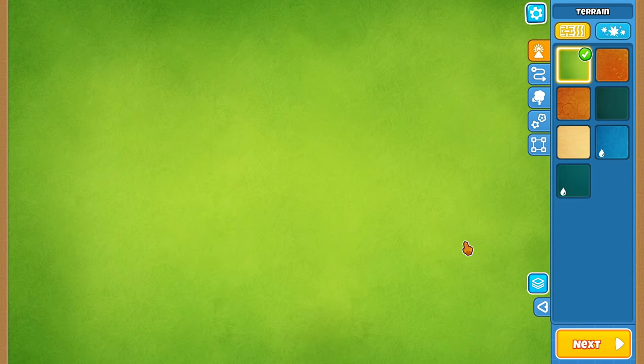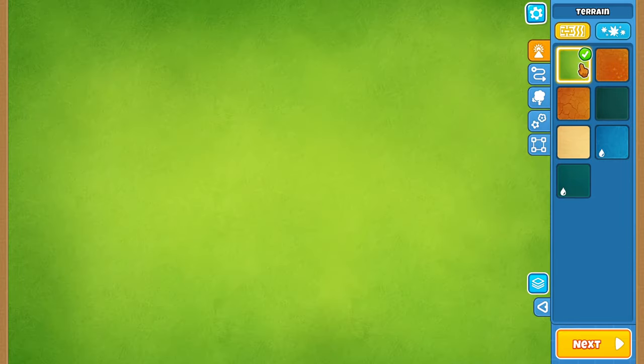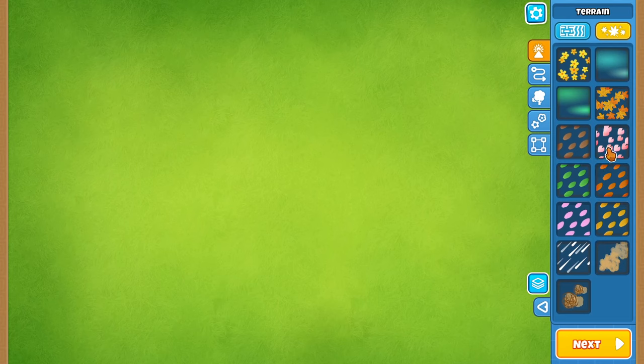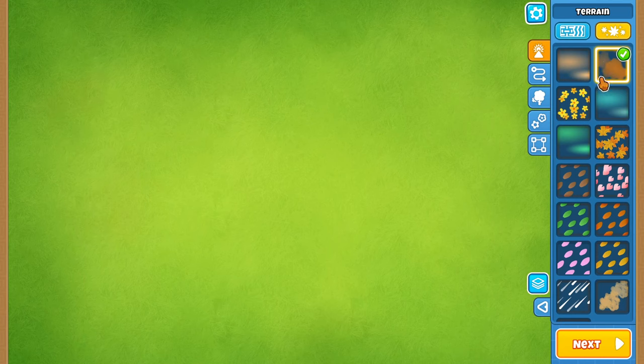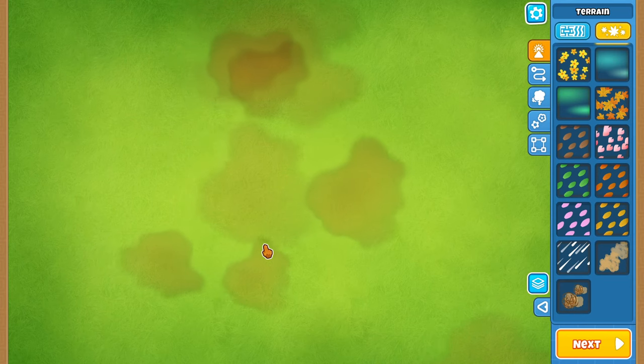The first thing we have is a bunch of terrain selections to choose from. After selecting the terrain, the next thing is to choose a background effect — you can have cherry blossom petals, falling leaves, or smoke dust. The smoke dust is pretty subtle, more like a gentle addition to your map.